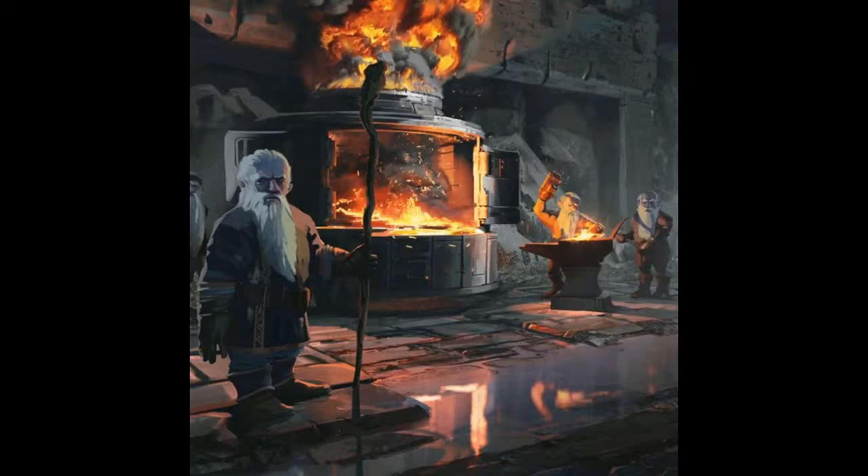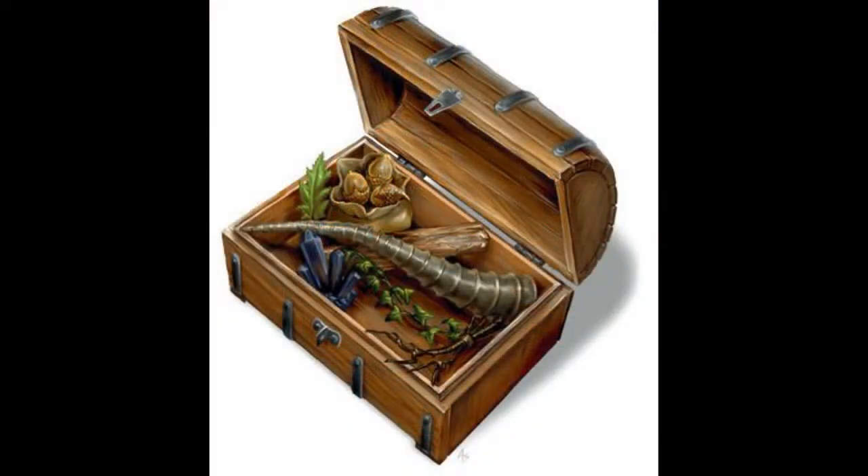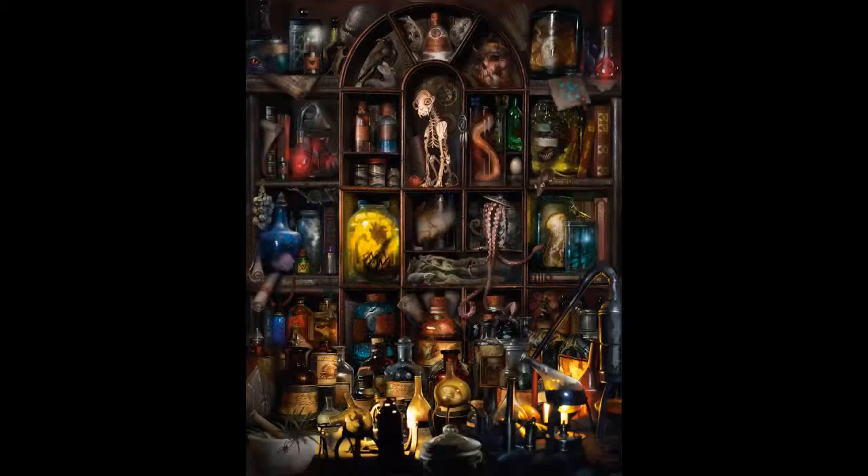Covering all of the magic items in the Lost Mine of Phandelver — starting with number one, I'm going to break it down into the consumables first. Don't worry about potions and scrolls as they get consumed — they have a one-use application, and once they're used they're gone. There aren't that many of them in the game that you need to worry about, so don't freak out about potions and scrolls.